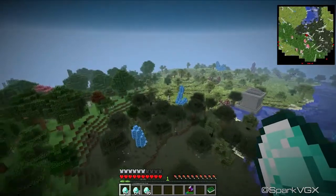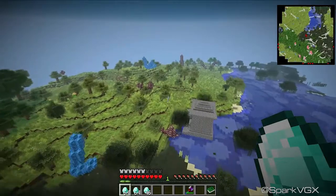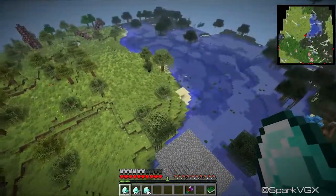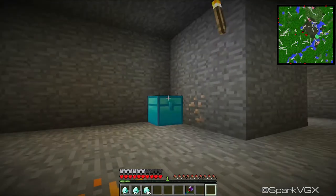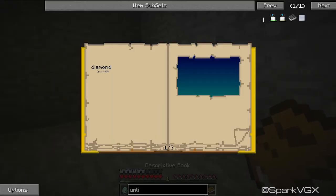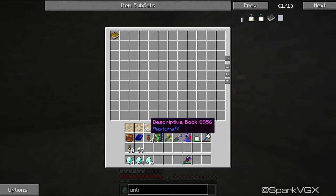Supposedly by having diamond ore blocks in your Mystcraft world it gives your world a whole lot more corruption, so don't be surprised if things start corrupting in your world. Try not to build any world quite like that. I don't see any other big diamond formations, so let's just go back for now. Actually I might get some nether quartz - no, I won't worry about it, I'll come back if I need it.